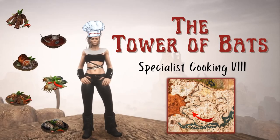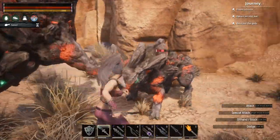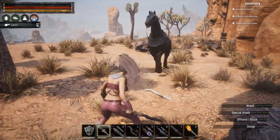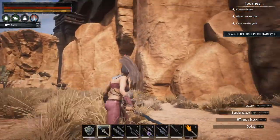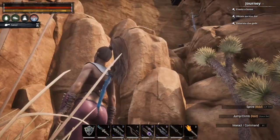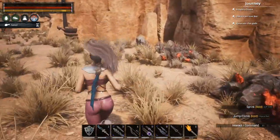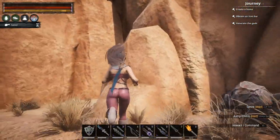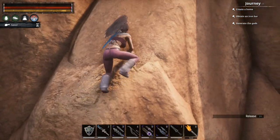Up next is the Tower of Bats, and this one's going to be a bit of a climb. There are some rock noses you'll need to take care of. The main thing about climbing up to the Tower of Bats is to watch your stamina. If you find an area where there are a lot of places to stop and rest, that's going to make it a lot easier.